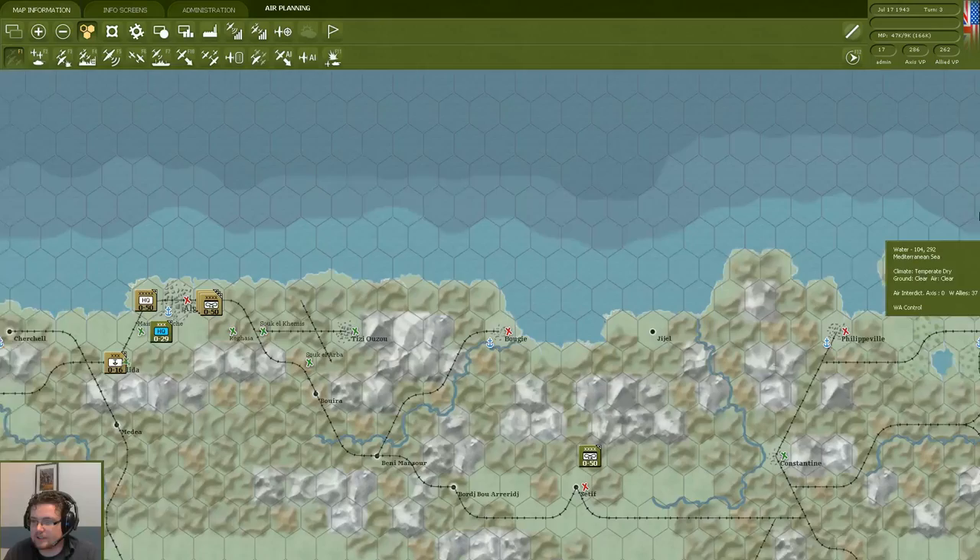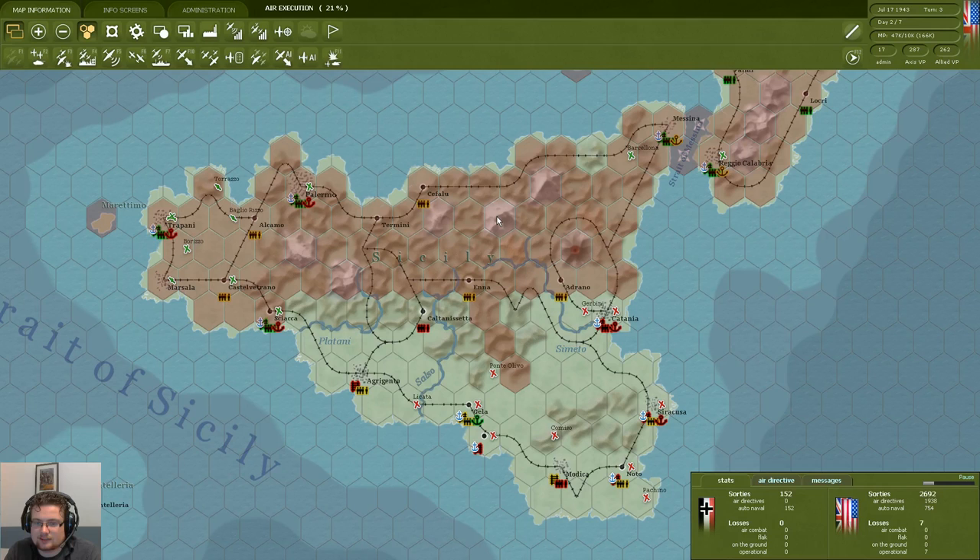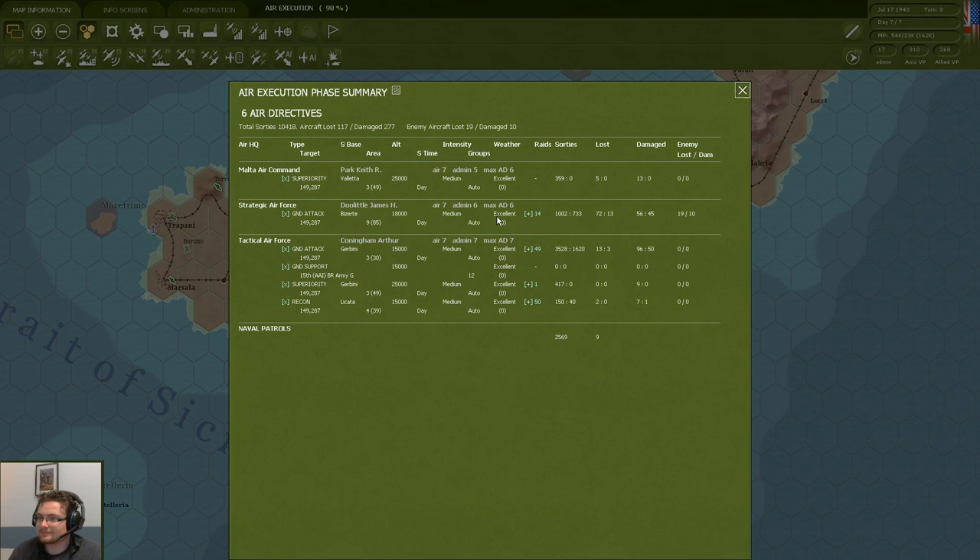I'd like to keep the air directives as they are, continuing to fight for air superiority on one hand, and on the other supporting our ground forces moving up. Taking a look at the situation in Sicily — we don't see a lot, we see they're digging in. We're going to execute the directives and hope we get some more information after some scouting by our air units. Again, we had excellent weather — how surprising, beautiful Mediterranean. We did a lot of sorties, lost a couple of planes, but overall we're doing a decent job.